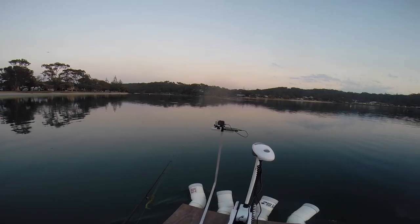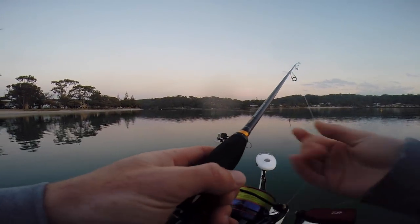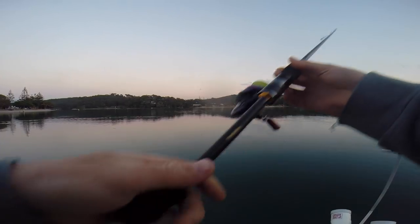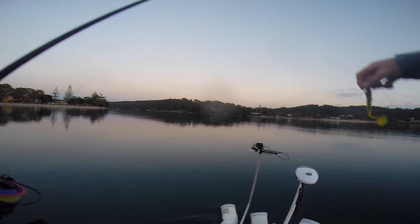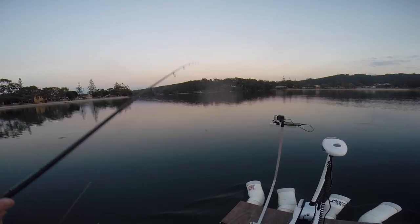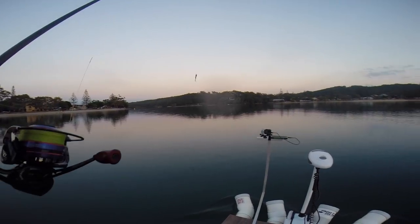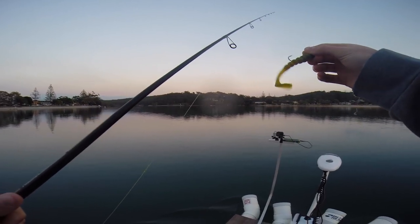Going to cast across to the other side — there's a fair bit of bait flicking just here. Going to flick literally right in the middle of it and see if anything's sitting underneath. There's bait all around here. We're using a Brawler Bait today, the four-inch one, with a one-quarter jig head on it. Seems to keep that tail moving on the drop. Any lighter than that and she has trouble kicking. Looks appetizing for a big old flattie.